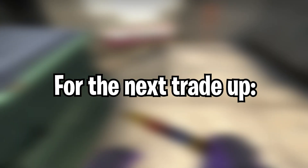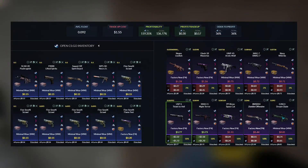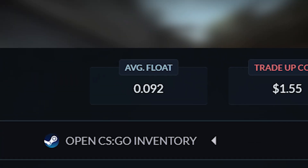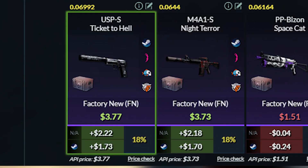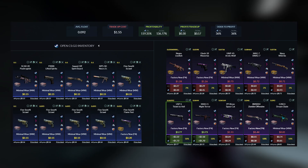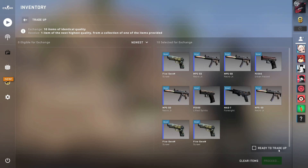For the next trade-up, we will be doing a dope and insanely profitable trade-up. We will do this Dreams and Nightmares trade-up using 9 minimal wear Dreams and Nightmares skins and 1 factory new clutch skin. You will have to set up buy orders for the minimal wear skins, and the clutch skin brings the average float down since we must keep it below 0.092. The total cost is $1.55 each. We get a $1.70 profit with the M4A1 and the USP — after Steam tax — and lose a little with the rest. This is a very profitable and spammable trade-up.